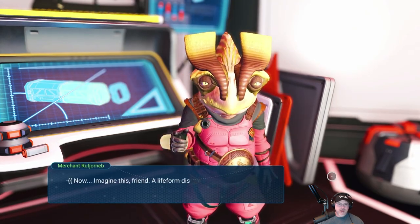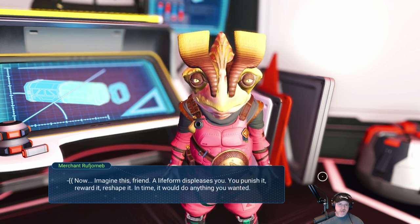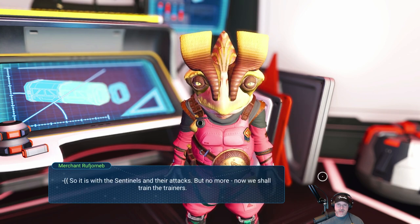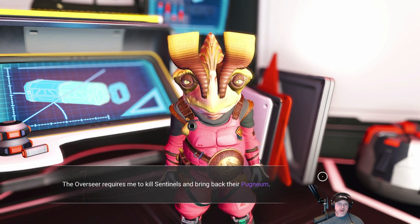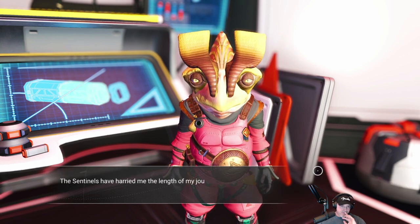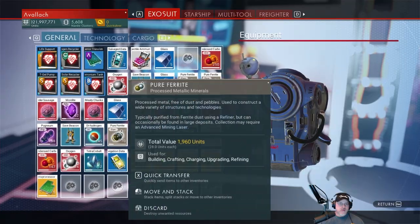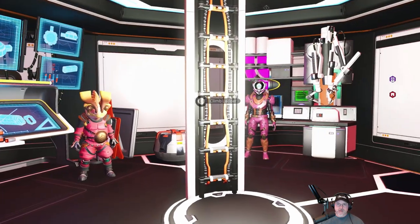The overseer says: 'Now imagine this, friend. A life form displeases you — you punish it, reward it, reshape it. In time it would do anything you wanted. So it is with the sentinels and their attacks. But no more. Now we shall train the trainers.' The overseer requires me to kill sentinels and bring back their pugnium. We already have quite a bit of pugnium in our inventory just from killing them earlier.